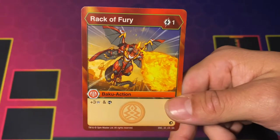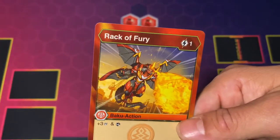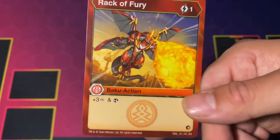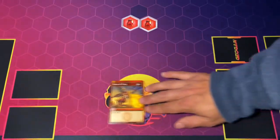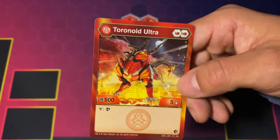And up next we got the ability card - Baku action, Rack of Fury for 1 cost, 3 damage, and a scan effect. Not bad, and honestly pretty good. Better than the flaming one - Fire Floor, can't remember. And then we got the Pyros Torino Ultra, of course. Double Red Fist. 500B. 5 damage. And on Victor, scan.